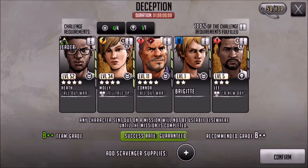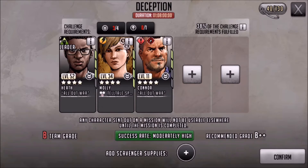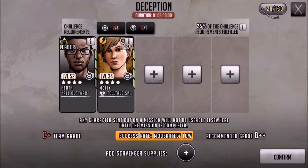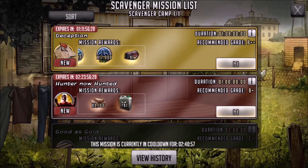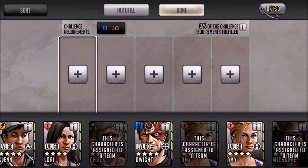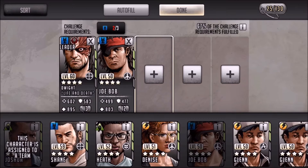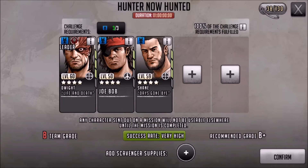I've got a guaranteed success rate at the bottom because I've got the B++ team grade and I'm meeting the challenge requirements — both green ticks. You want to make sure you're meeting those requirements but also the team grade. I know people say team grade doesn't matter, but it actually does matter. As you can see here, take one away — team grade drops to B+, success rate goes to 'high.' Keep going, team grade goes lower, you get 'moderately high.' The more you take away, the lower your chances of success. Your team grade is more crucial than your challenge requirements.